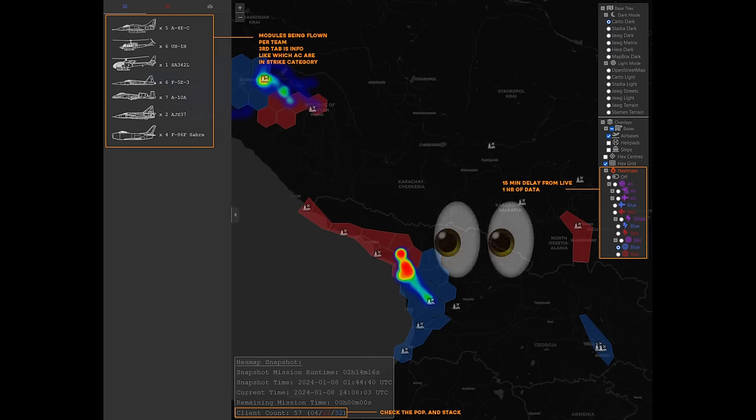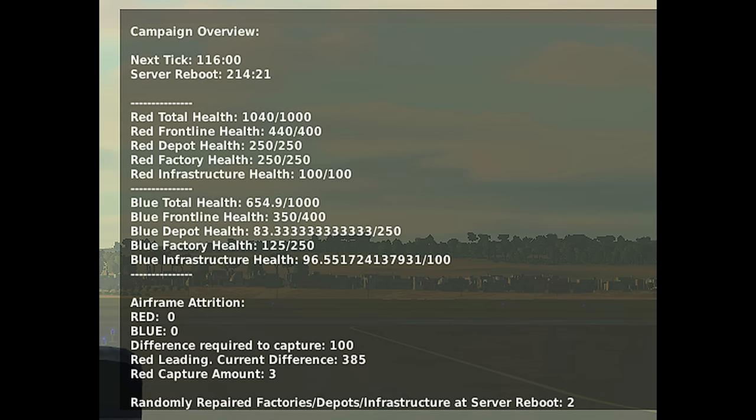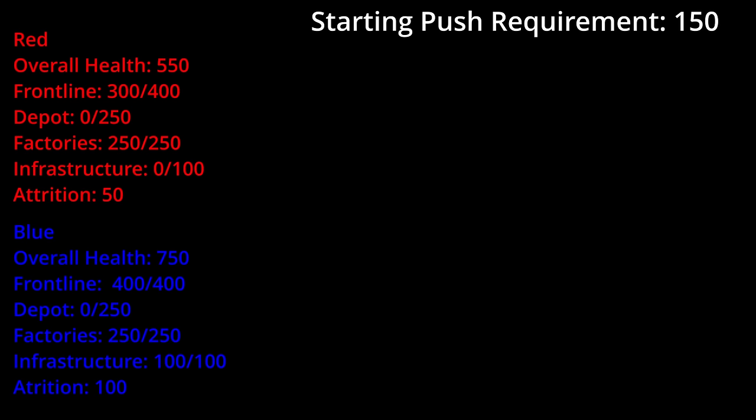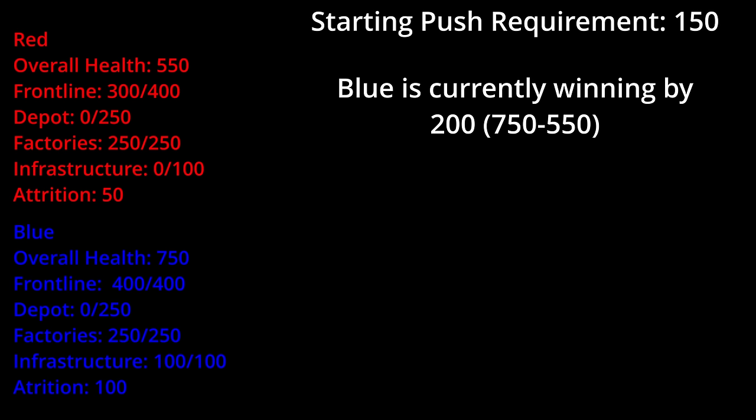The best way to understand the change is to look at the F10 campaign overview. You can see here that the scoring is different. Both sides now have 1,000 points that is made up of the frontline units, depots, factories, and infrastructure. Both sides attack each other, and after two hours, a calculation happens. The side with the most health wins.